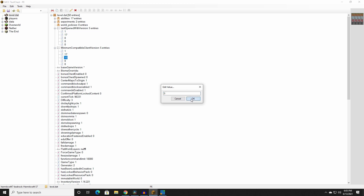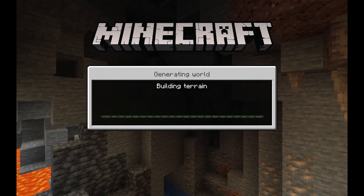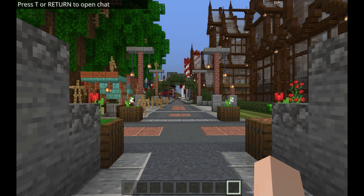Once you get these all changed to 0s here, go ahead and hit Save. It will take a while depending on the device you are using, because this is a large world file. Once it is saved, you should be able to open your world like this. So here we are inside the world on this device. This was done on Windows 10.